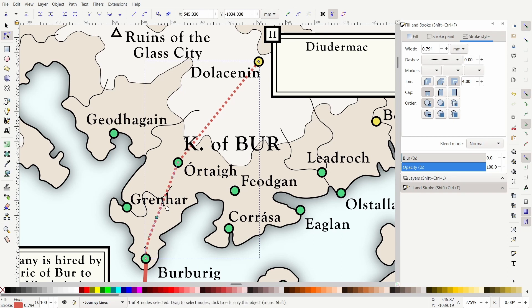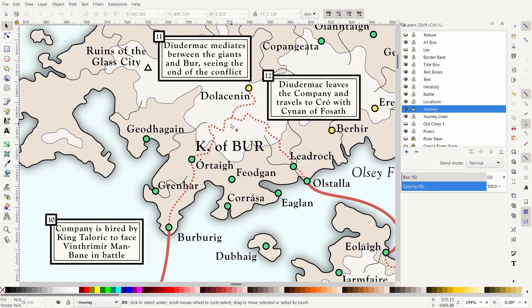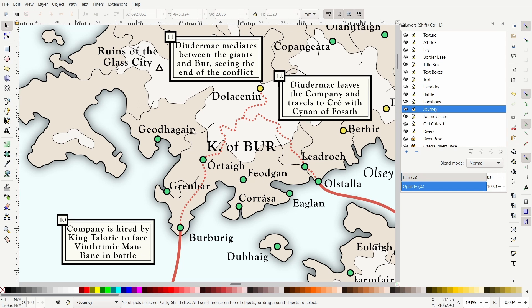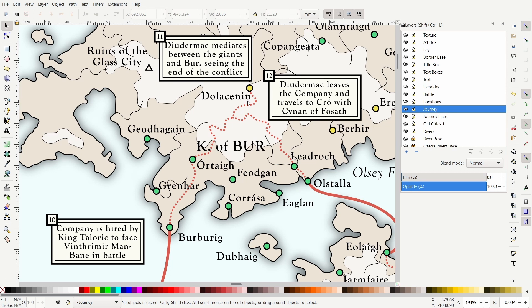When the Company of the Ring gets to Dolucanin, Duidimac — still under his persona of Finn — actually prevents the conflict between the Company and the giant armies. He mediates the conflict, puts it on hold with a sort of armistice between Burr and the giants. But as a result, the Company of the Ring are only paid half by King Talorek, since they did not actually fight any battle as Duidimac put it to a stop. He is kind of pushed to the side of the company — whatever valor he gained fighting against the Krelling pirate lord was sort of lost. Eventually Duidimac straight up leaves, bringing alongside him some newfound allies like Sinan and Fassath.